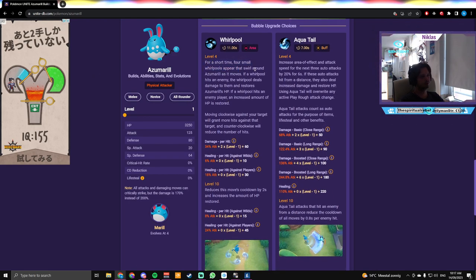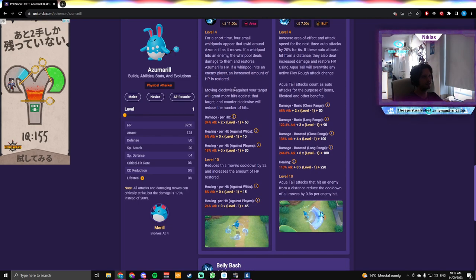Whirlpool: for a short time, four small whirlpools appear that swirl around Azumarill as it moves. When a whirlpool hits an enemy, it deals damage and restores Azumarill's HP. If a whirlpool hits an enemy player, an increased amount of HP is restored. Moving clockwise against your target will grant more hits; counterclockwise will reduce the number of hits. At level 10, it reduces the cooldown by two seconds and increases the HP restored.